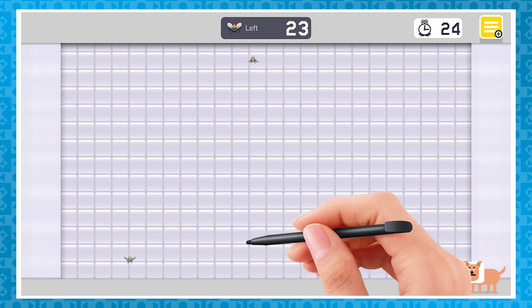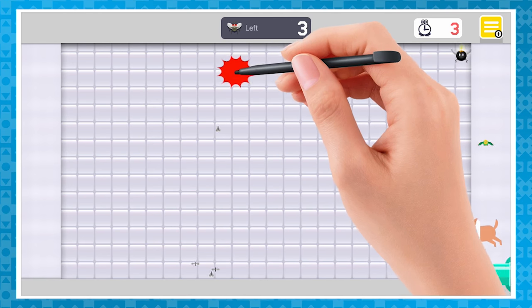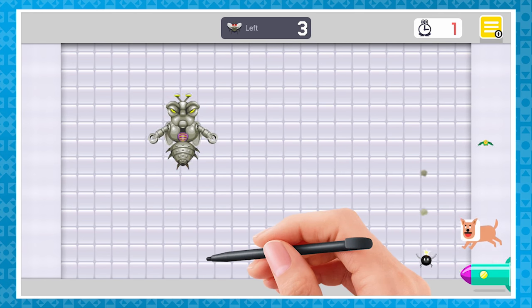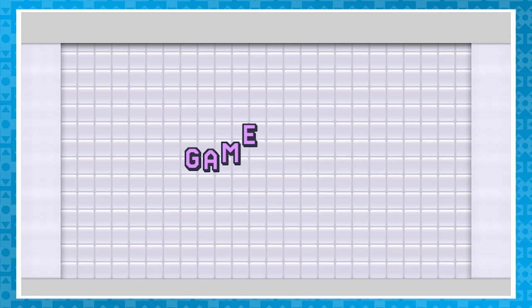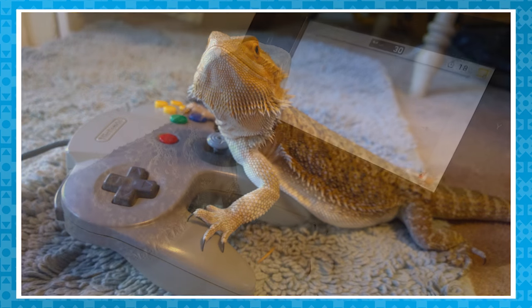The first two levels have you swatting flies, with the third pitting you against the evil Watinga boss. There's gnats, big flies, dragonflies, and bombflies. It really shouldn't be difficult, but I'm having a hard time. I have an idea — I'll let my bearded dragon Falcor play for me. He loves bugs. He'll be a pro at this.